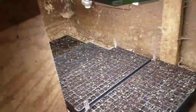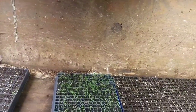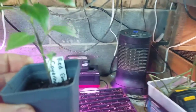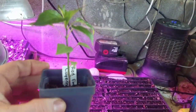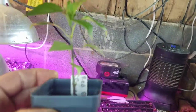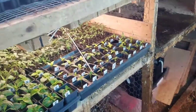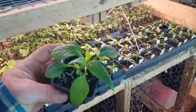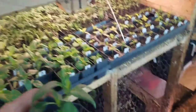Putting some of this lettuce and stuff under these lights to get a little jump start — cabbage, lettuce. Look how beautiful this red ember cayenne is — really, really happy with that. Right here we got a Korean dark green that's looking really good — good looking plant.